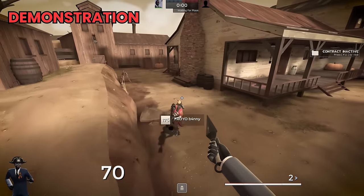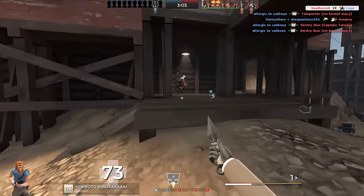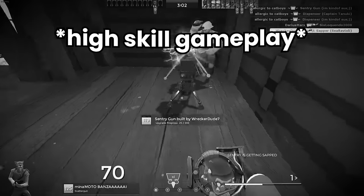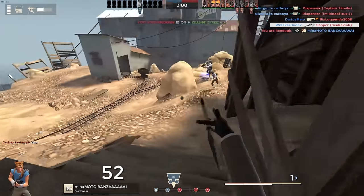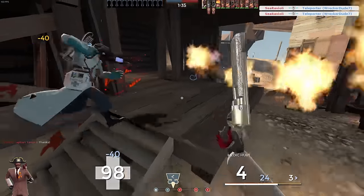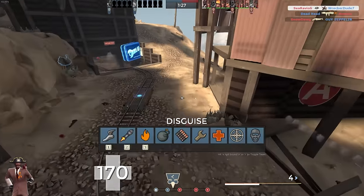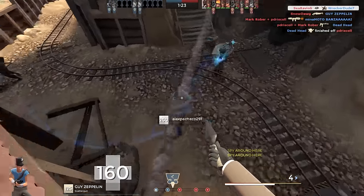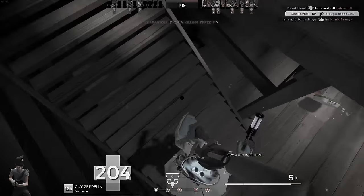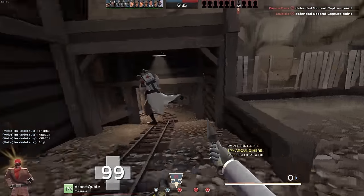The next stab on the list is the jump stab, or the ramp stab, which is essentially the same thing as a stair stab except it utilizes parts of the map that are not typically considered stairs. One thing I tried to do is jump from an engineer's buildings to get the stab, but apparently 5,000 hours wasted on TF2 didn't teach me how to jump onto a stationary object, so I just gave up. I'm gonna be honest, this was a lot harder than I thought it would be.